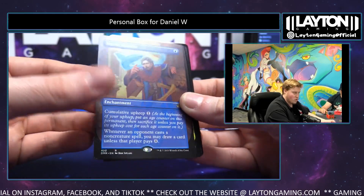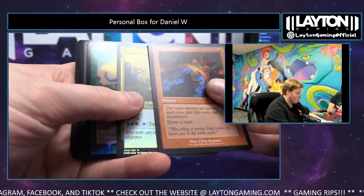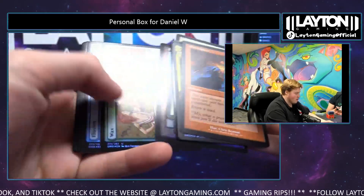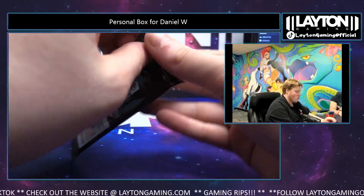Mystic Remora Borderless. Overmaster, Sierra, Arian Foil. Wild Dogs, High Tide. And the Swamp. Congrats, Dan. Sick hit there. And one more pack.